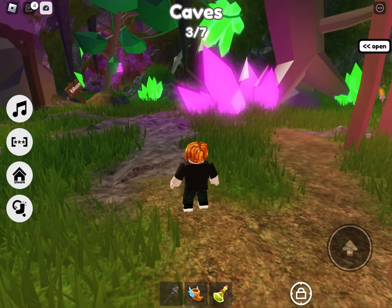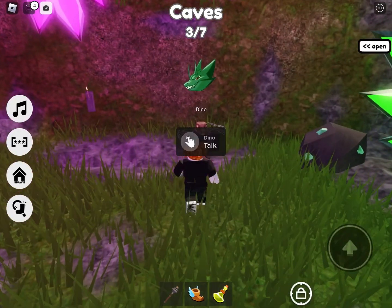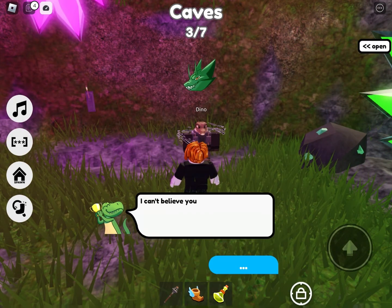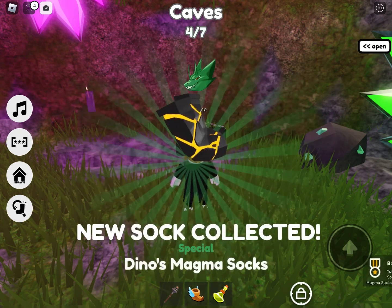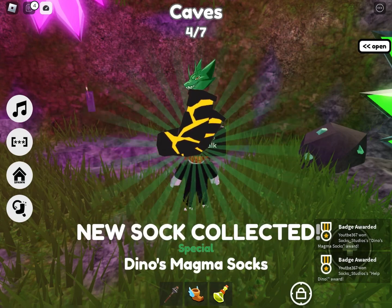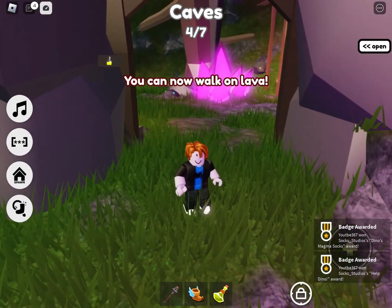Go into Dino's cave and talk to him. There it is — Dino's magma socks. You can now walk on lava.